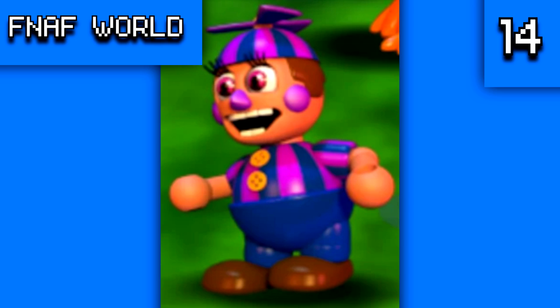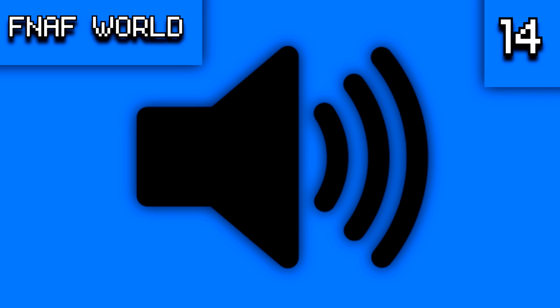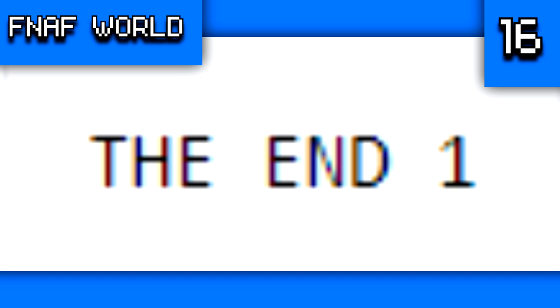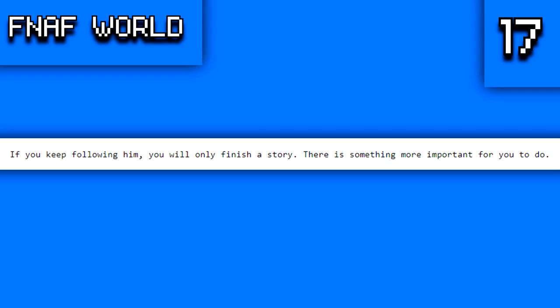There is an unused sound in the game said by JJ where she actually swears — Scott probably just had it in the game files because he thought it was funny. For unused text, there is: 'Well, congratulations, you beat a fictional monster from a fictional game, bravo, big deal.' There is also 'the end one' text which is off-screen during every ending of the game, and Fredbear's dialogue — 'If you keep following him you will only finish a story. There is something more important for you to do' — which is never seen because a programming error brings the player to a loading screen instead.